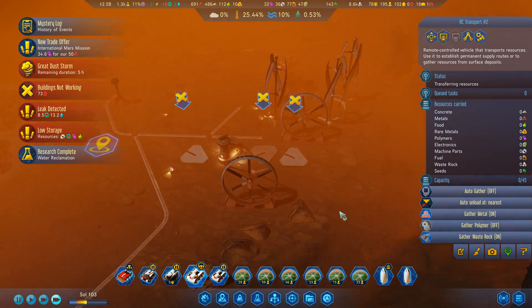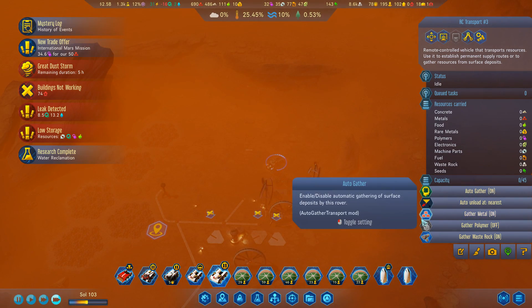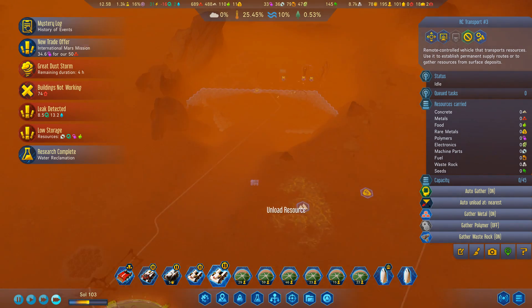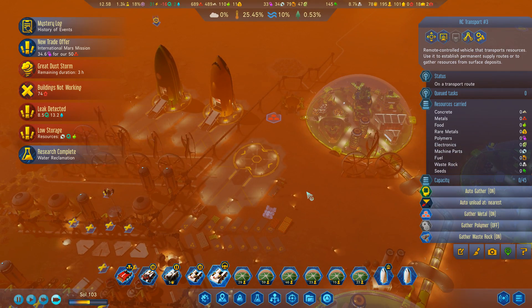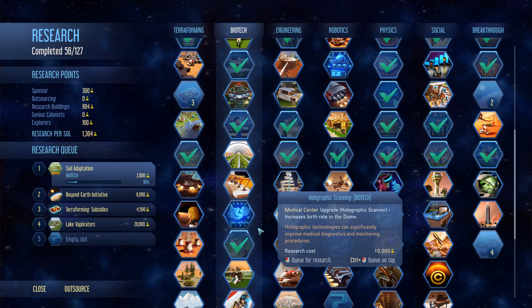Where are all the metals? Oh, still here. Alright, time to set up a transport network — from here, load up all the metals and just drop those off here. Water reclamation is done. That's another one from the biotech tree.